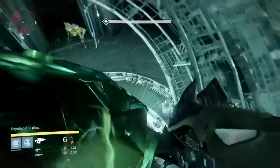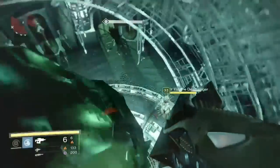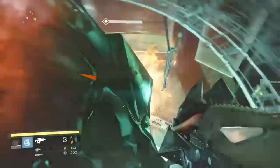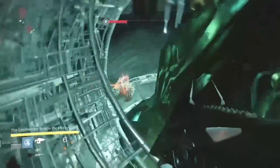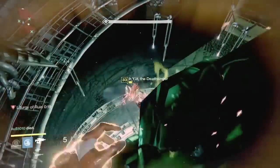When they destroy those shriekers, the shields will go down and then you can do damage to the Deathsinger. She'll move around a lot until she starts doing her song. Once she does her song you have about 30 seconds to kill her, but she'll be floating still — that's when you use that warlock ability to regenerate your grenades. Then throw your fusion grenades; they stick to her and start blowing up.